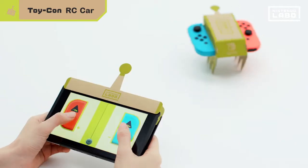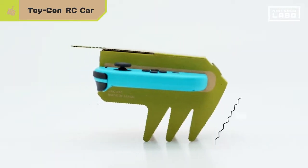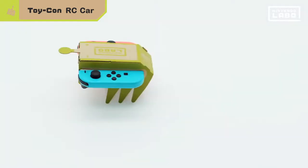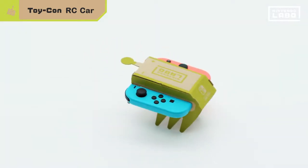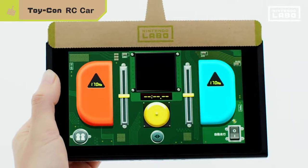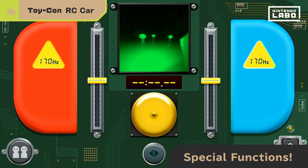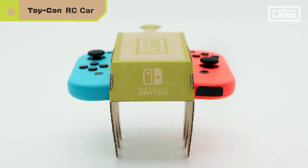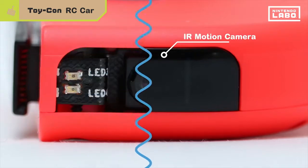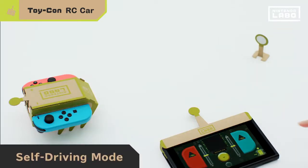Touch the screen to steer it however you like. The secret lies in the HD Rumble technology. When the legs reverberate, the car can turn left or right. Open this up and you can see all the hidden functionalities packed in there. This footage shows you what the Toy-Con RC Car sees — there's actually a little camera hiding right here. It allows the RC Car to steer itself by recognizing visual markers.